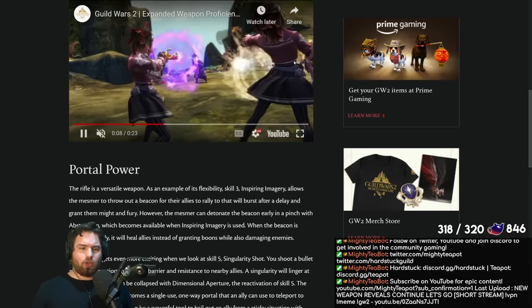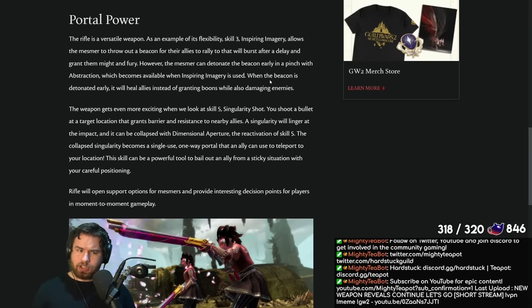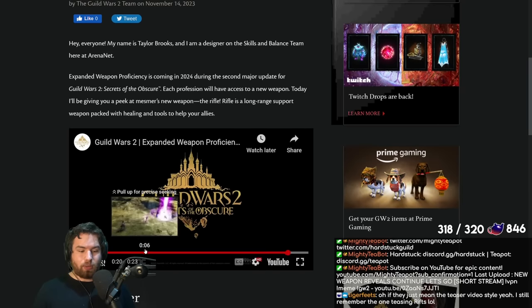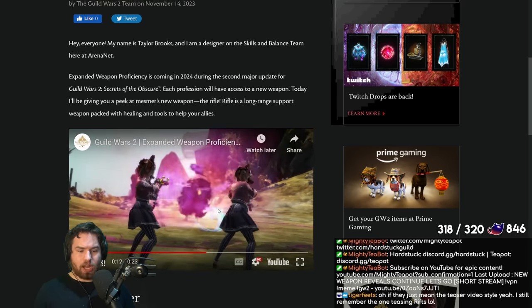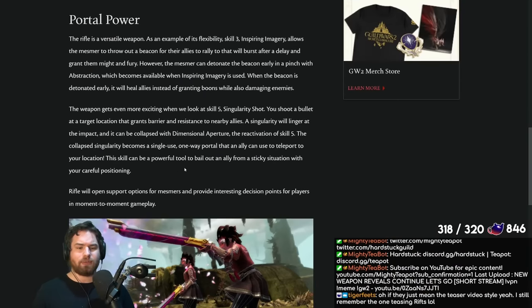We've already seen this exciting video — look at all the pink. The rifle is a versatile weapon. As an example of its flexibility, skill 3, Inspiring Imagery, allows the Mesmer to throw out a beacon for their allies to rally to, which will burst after a delay and grant them might and fury. Great, very important boons. You already have might and fury on Chronomancer via shatter skills and staff, but this will be much more consistent. It's confirmed to be this orb ability — a large radius ability, so boon application will be very solid, and it's ranged so you can throw it out.